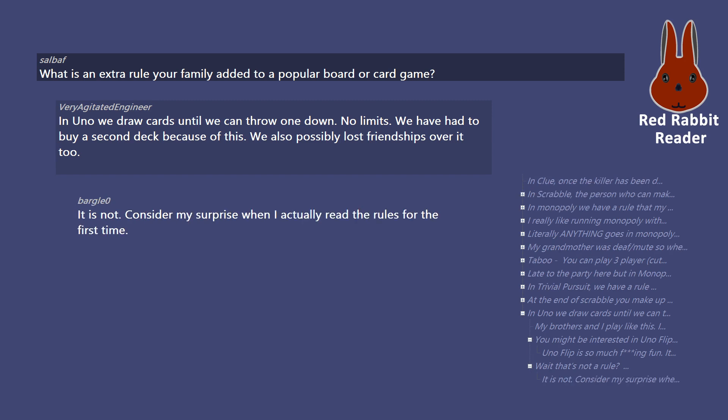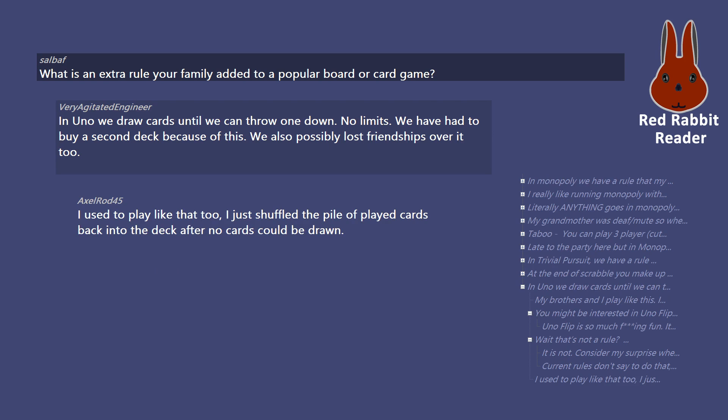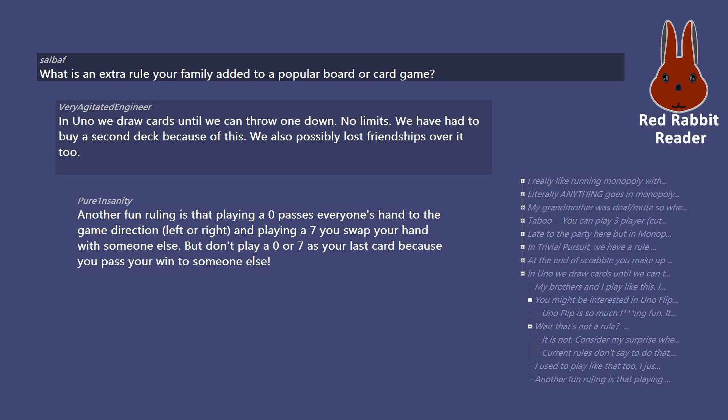Wait — drawing until you can play, that's not actually a rule? It is not. Consider my surprise when I actually read the rules for the first time. We were pretty strict rule-wise on Uno and even played for points, which hardly anyone does. Another fun ruling: playing a 0 passes everyone's hand in the game direction (left or right), and playing a 7 means you swap your hand with someone else. But don't play a 0 or 7 as your last card, because you pass your win to someone else. That's the rules in Uno Online and it makes the game so much more fun.